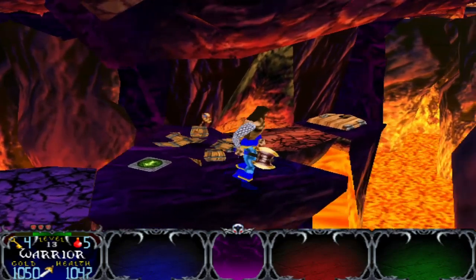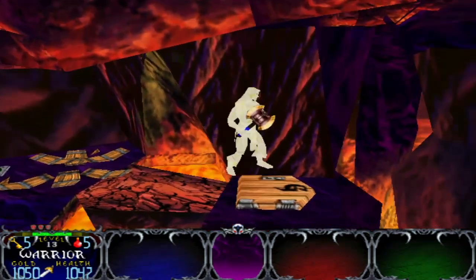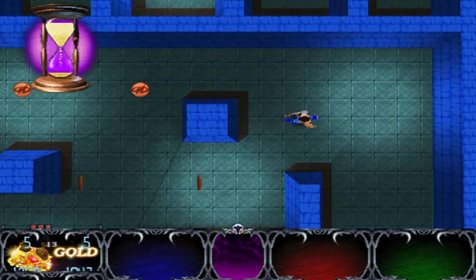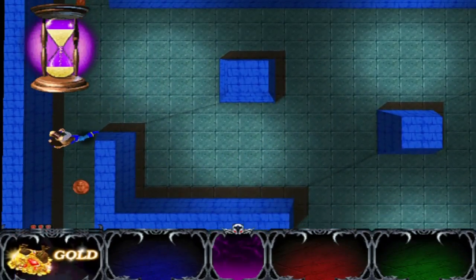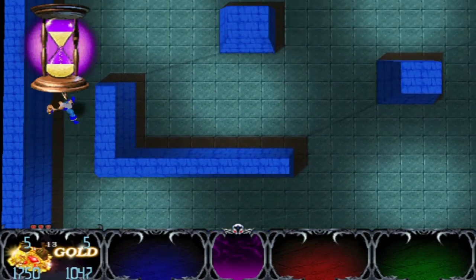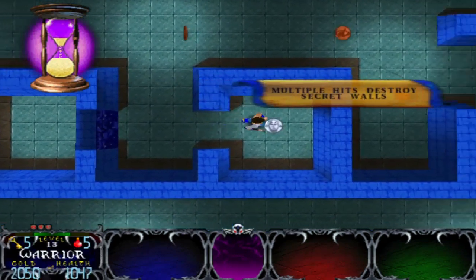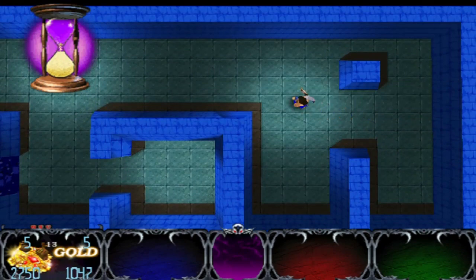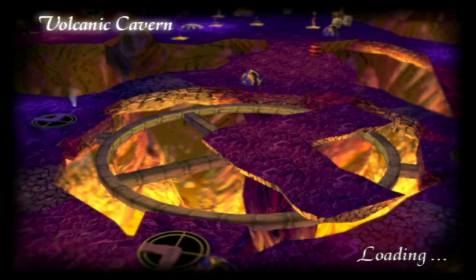In the Nintendo 64 version, once you make it down here — and the levels are really different — this is where that sword I picked up last game was. All right, time to move fast and grab the gold before time runs out. You have found all the gold! You are now entering the Volcanic Cavern — all right, that's all you need to do with this level.